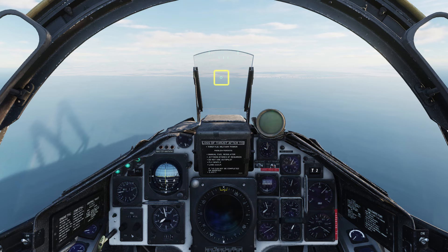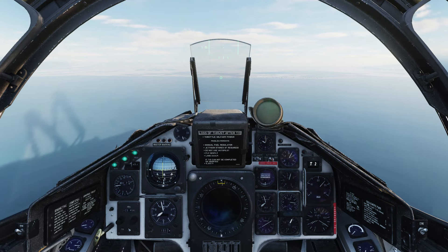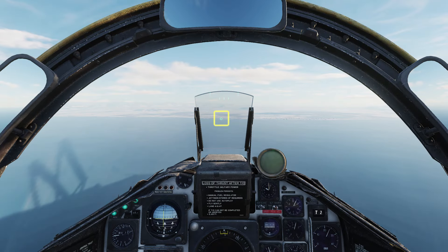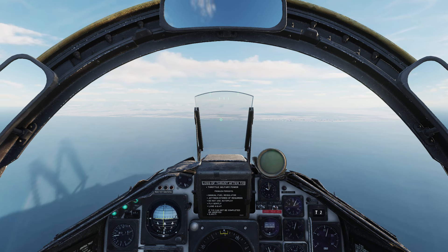The target is now marked with a small circle on the HUD. If we bring our head down a little, we'll see the rocket symbology: PIPA, current altitude, and our ranging Q. Note that when you unsafe the weapons trigger, the targeting circle disappears. We'll keep the trigger safe until we have visual on the target.